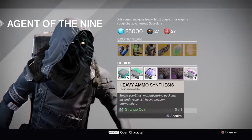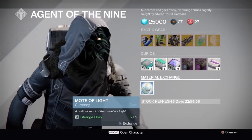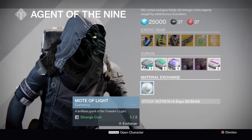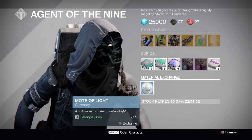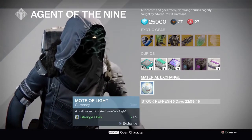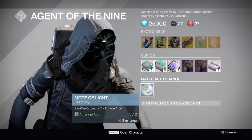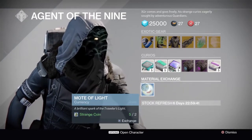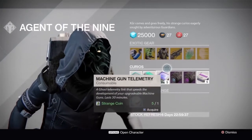He has auto rifle, sniper rifle, and machine gun telemetries. He has Plasma Drives as usual, Void Drive, and heavy ammo synthesis. He also now has a material exchange where you can trade in your Strange Coins for Motes of Light, which is going to be a currency used for buying your way into the Trials of Osiris.